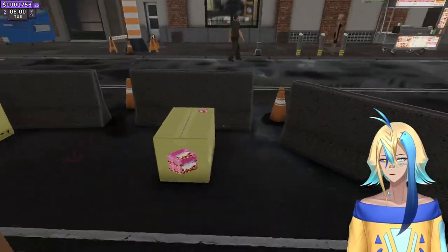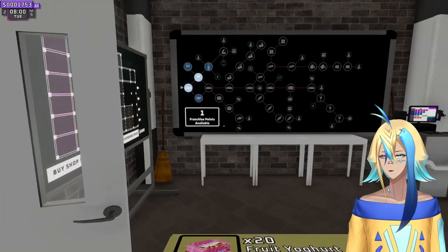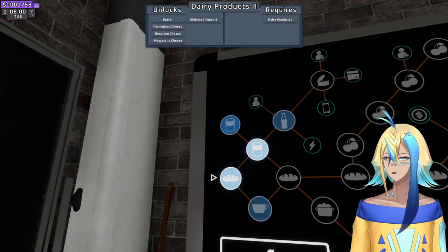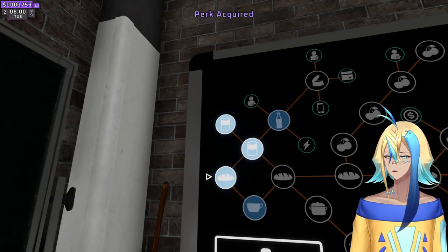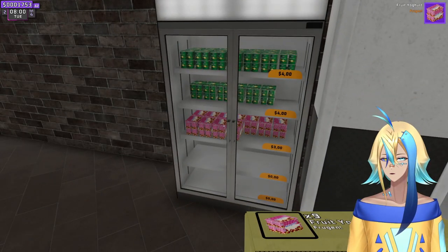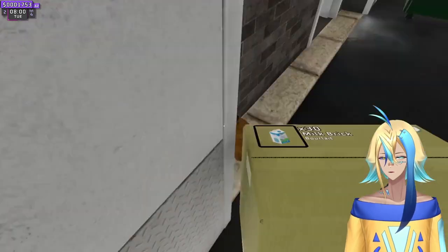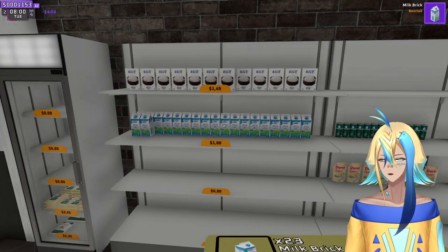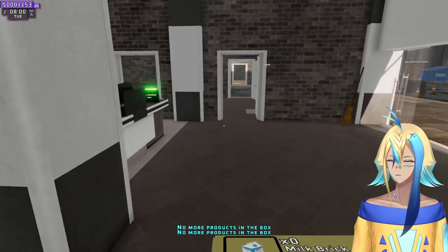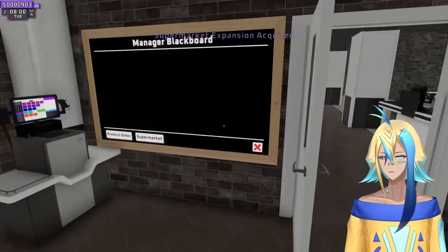Do we have skill points? We have one skill point. Sodas, dairy products — this has more dairy products. Let's add more dairy products. Wait, does that mean we need more fridges? All dairy products need to be on the fridge — for example, milk. We could get another fridge, or we can just use the money we have to buy more shelves.